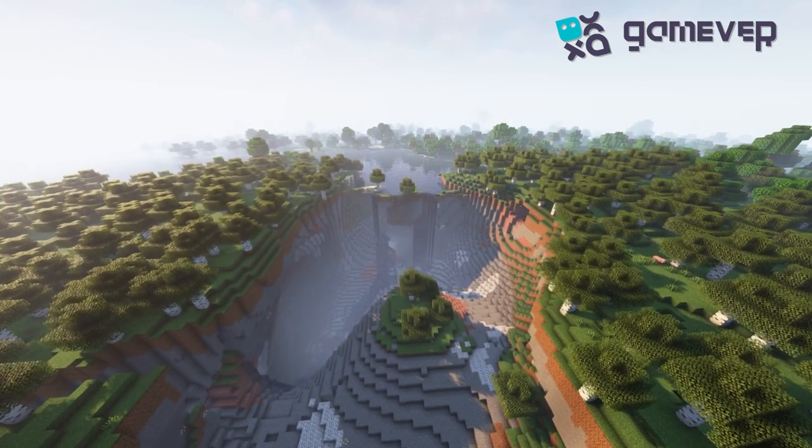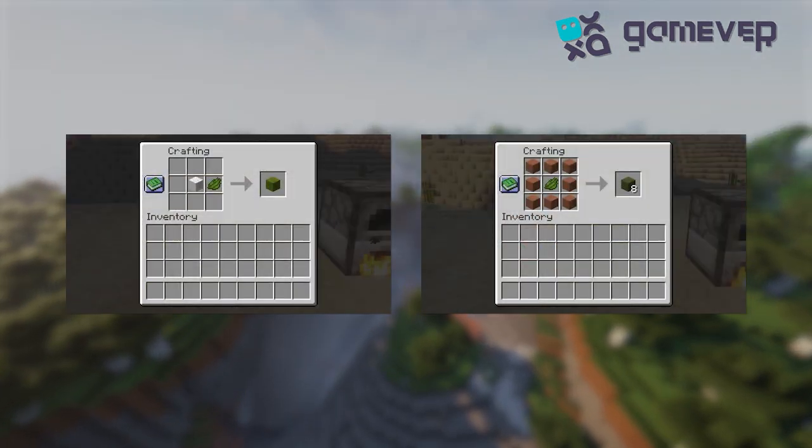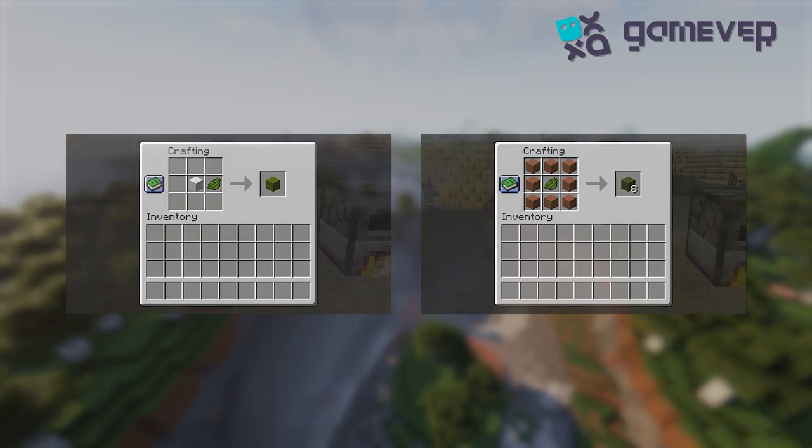There you have it! Use your green dye to spruce up wool, terracotta, or any other dyeable item in Minecraft. Happy crafting!